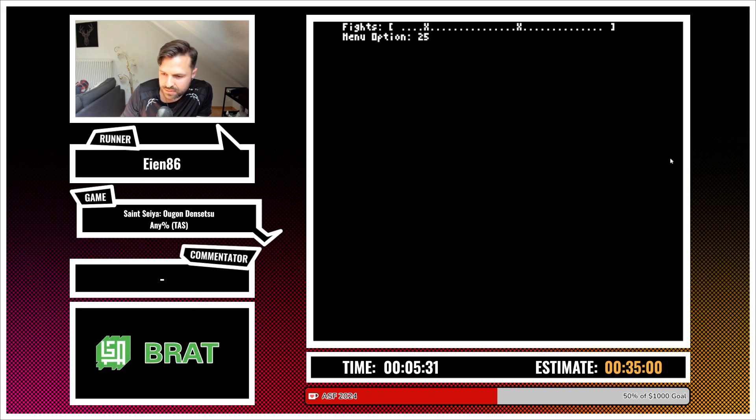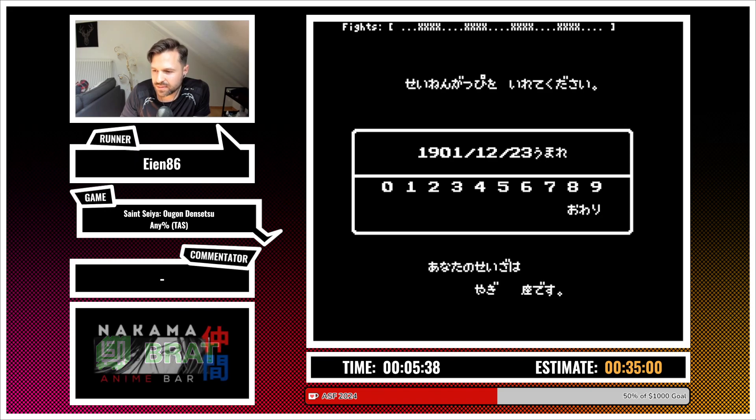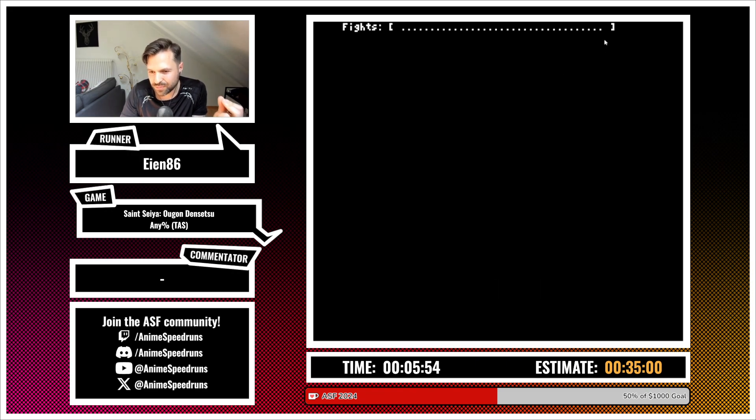Now this is the boot state — nothing special. We go through the same stage. I'll hit play and explain as we go. The fastest date you can input is basically 01/12/23 — that's the fastest input you can make.